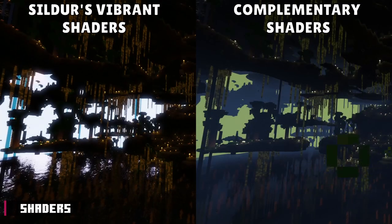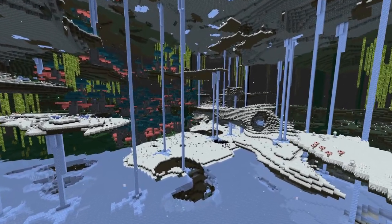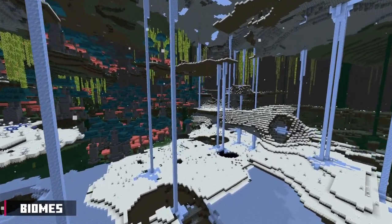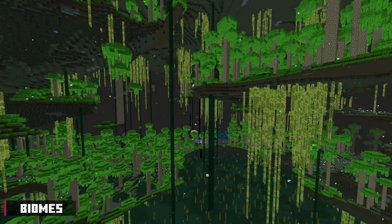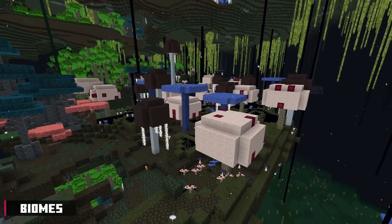Do note that some shaders will make the Undergarden look like there is a sky. This is impossible since we are technically below the overworld. With that being said, there are nine biomes in the Undergarden. The biomes spawn vertically, meaning biomes have layers going up and down similar to the nether. The biomes have ambience.